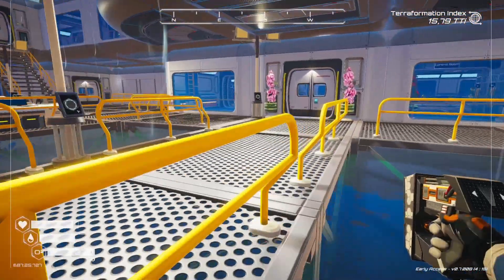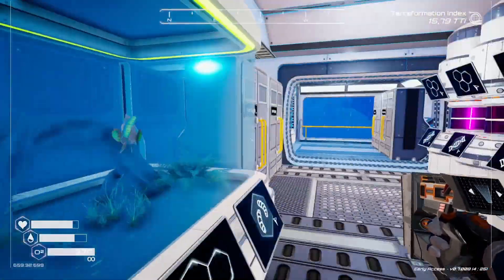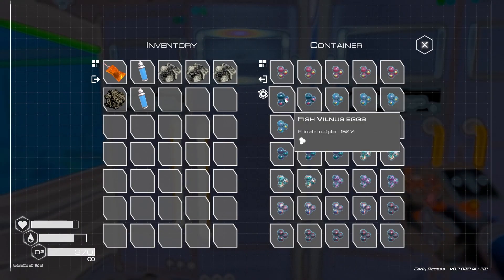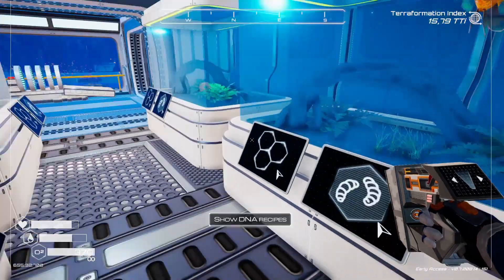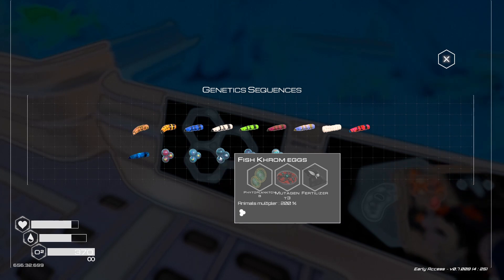The second fish, the Vilnius, is 150%. It's produced with recipe A but can't be found in the lake water collector. The third egg is the Guerrero, which has an animal multiplier of 150% and uses recipe B — phytoplankton B, mutagen tier 3, and fertilizer. The fourth one is the Crom, which can also be created with recipe B and has an animal multiplier of 200%.